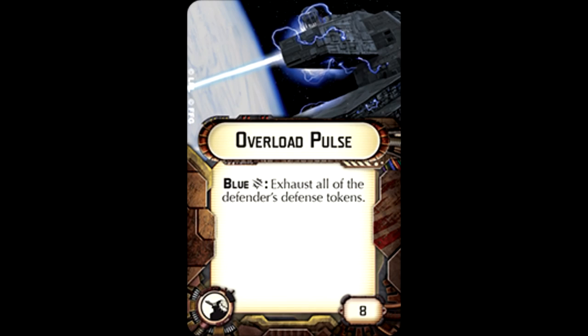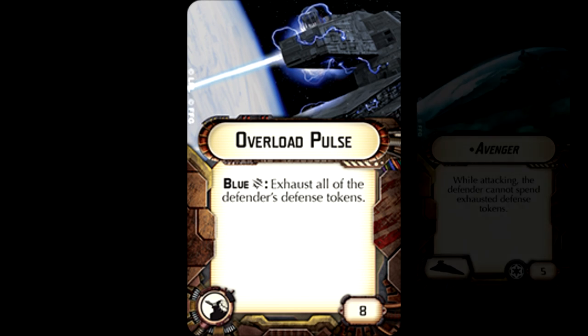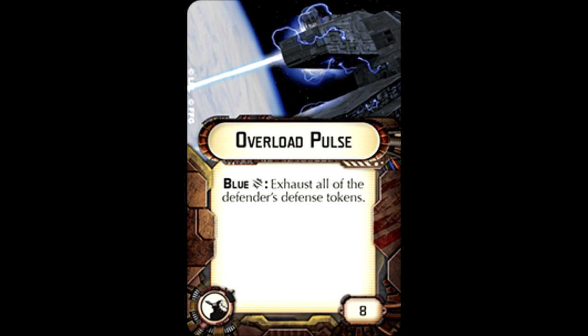Number two is the Overload Pulse. Again, situational — it's a blue critical, so it doesn't happen all that often. However, the fact that you get to exhaust all the defender's defense tokens is powerful, particularly if you pair it with a second ship, or even better the ISD Avenger, to provide an incredible knockout second punch. Get the right ships in the right order — this one attacks first to exhaust all tokens, then the other ship hammers it. It's very useful.